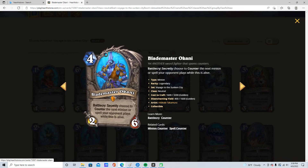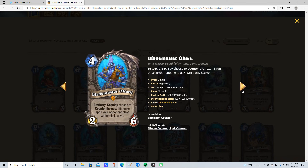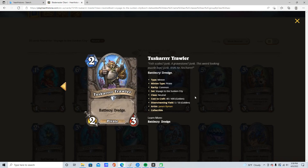Blademaster Okani — we've already seen him. 4 mana, 2/6. Secretly counter either the next minion or spell while it's alive. I'm going to give this 4 stars from the play I've done. It has stopped questline decks. But it's honestly really annoying and it really grinds the opponent — causes a lot of friction.